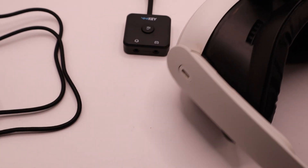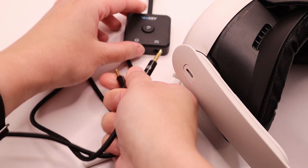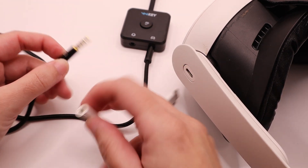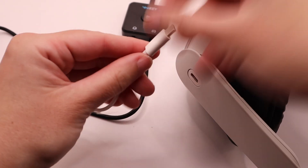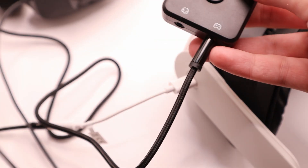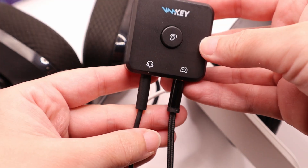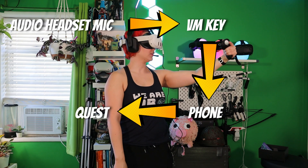Then link the Voice Mod key to your Quest. Turn on your Quest headset and grab the 3.5mm audio cable included with the Voice Mod key. Plug one end into the controller input jack on the Voice Mod key. Now take your USB-C to 3.5mm adapter and connect the other end of the Voice Mod cable to it, then plug that adapter into your Quest headset. This routes the processed audio from the Voice Mod key into your Quest as an external microphone source. Connect your wired headset to the headset output jack on the Voice Mod key and make sure it's fully inserted — a loose connection may give you crackling audio or cut out completely. Your headset's microphone picks up your voice, sends it through the Voice Mod key to your phone for processing, then the altered voice goes out to your Quest.